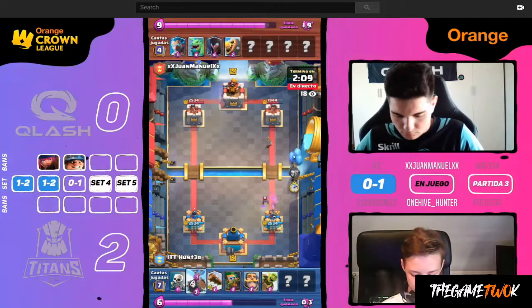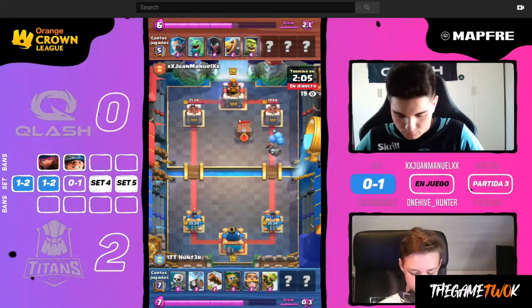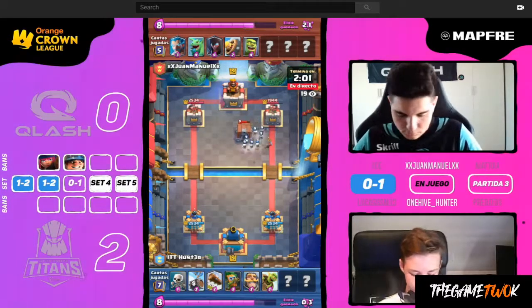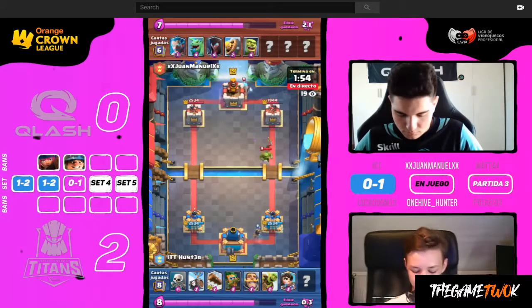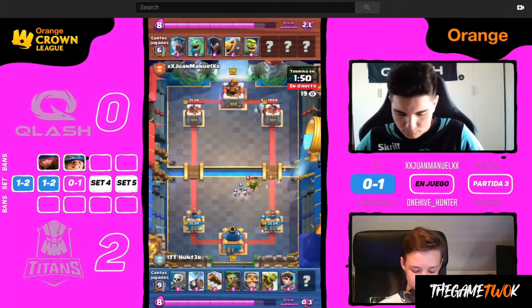That Dark Goblin got some massive value. That's what I like about this lineup — when you can play Dark Goblin and Princess in the back and they can stay alive as long as possible, it's just super good value. With the Princess played right at the back of the King Tower, this gives her plenty of time to start taking shots. You can play stuff up front like those skeletons and cycle through.